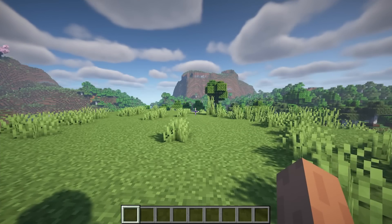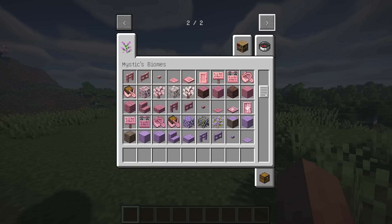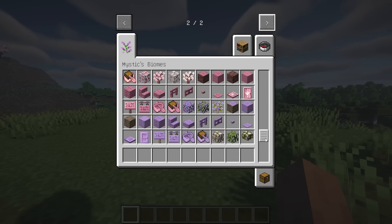Mystic's Biomes aims to add more color to the Minecraft world. Currently the mod adds three new biomes with new plants.